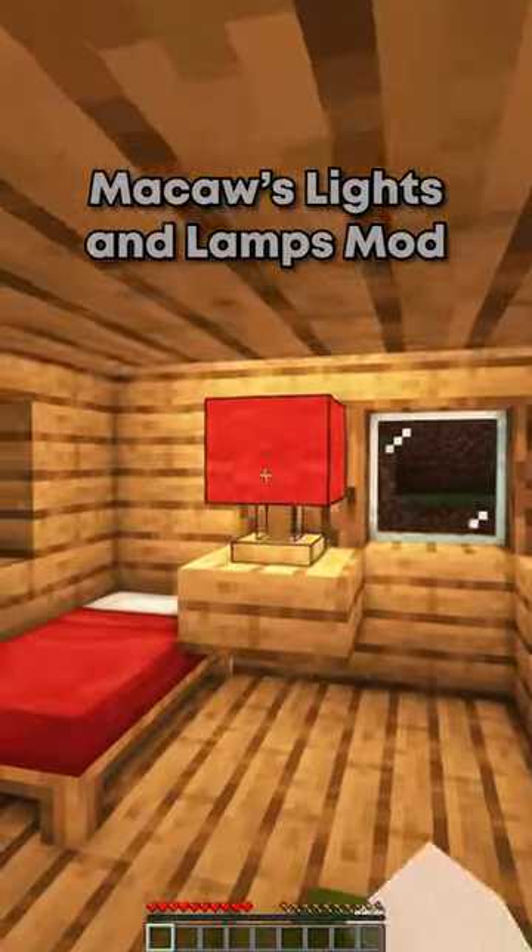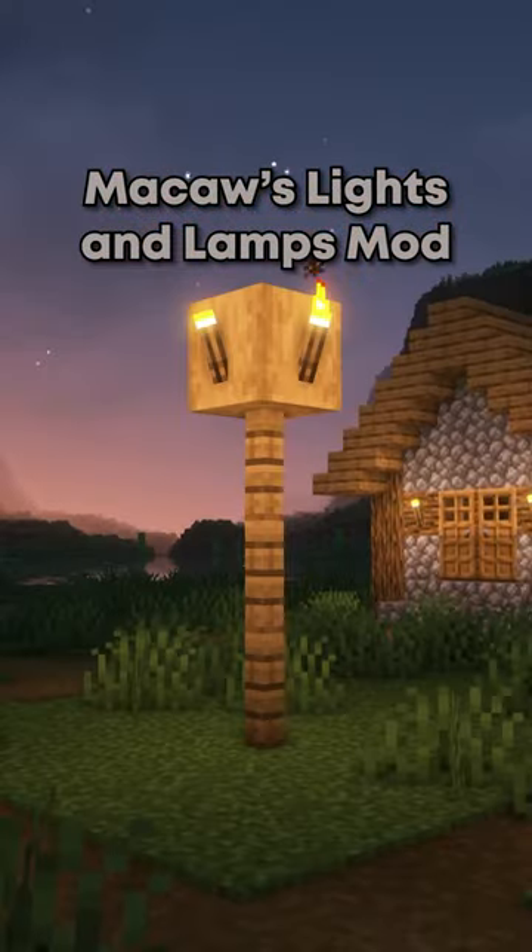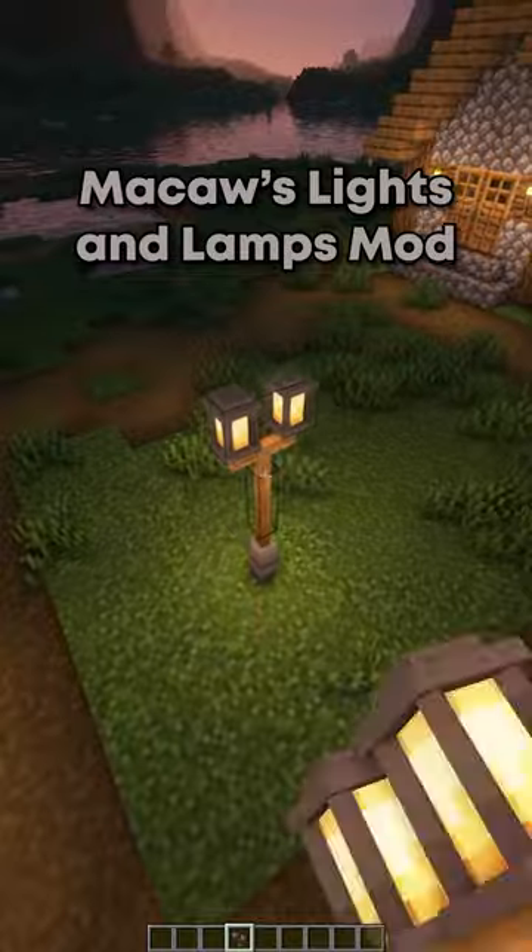Lights can be turned on and off by right-clicking. Street lights are also one of many new lights added.